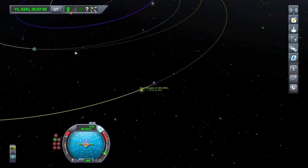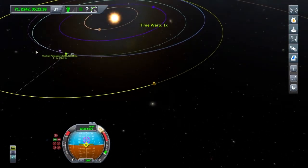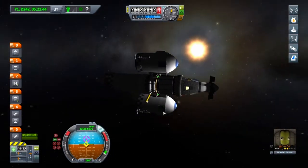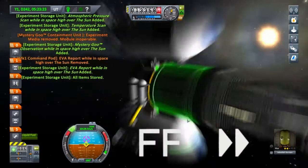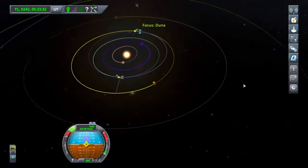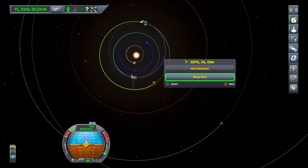We're nearly into interplanetary space where you can do some more science. We're in interplanetary space now — I'm going to collect some science and then warp us to where I want to do a mid-course correction. That's all my science done. I want to warp to about mid-way, somewhere between where I am and where I'm going, so I can do a mid-course correction.